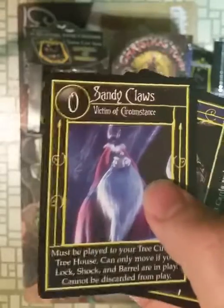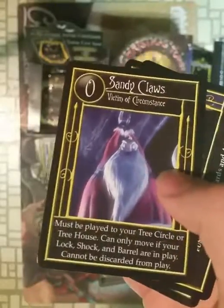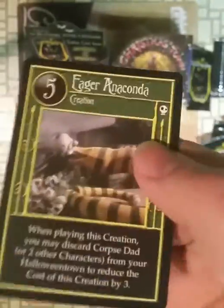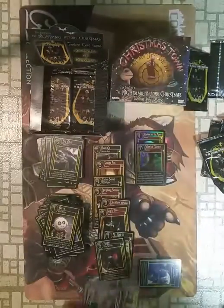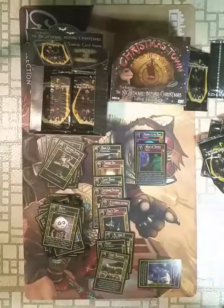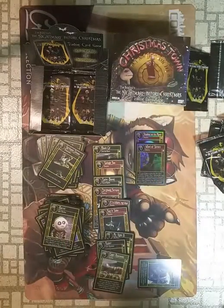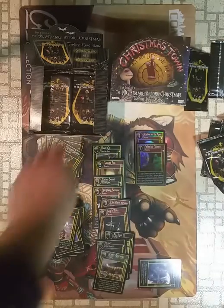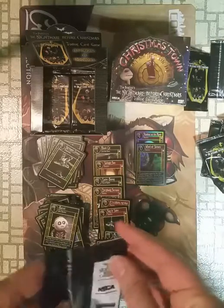Santa Claus — 'Victim of Circumstance,' zero scare points, not scary. Not sure what he's good for. The Treehouse — that's where you play Santa Claus. Eager Anaconda. They have Santa Claus in this, but all the elves and all the Christmas stuff is in that expansion set. Haven't opened any yet, but I saw the spoiler. Not sure how that set plays out.